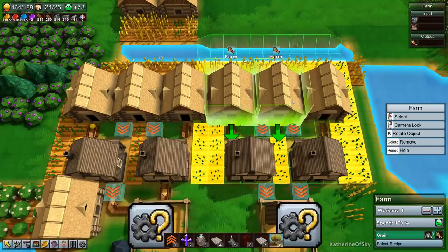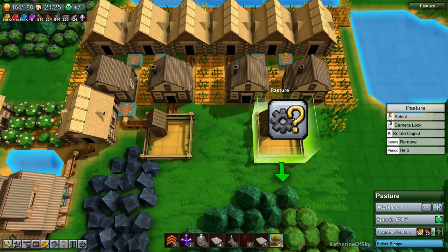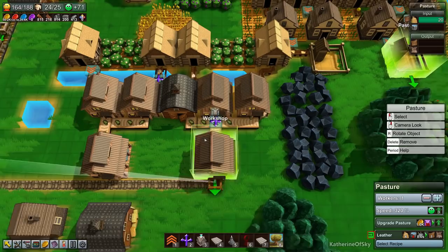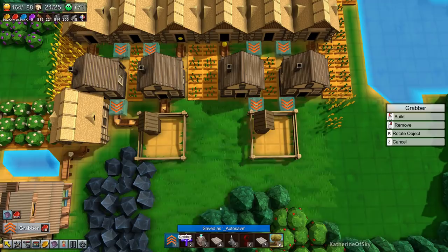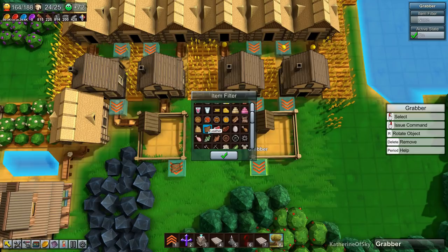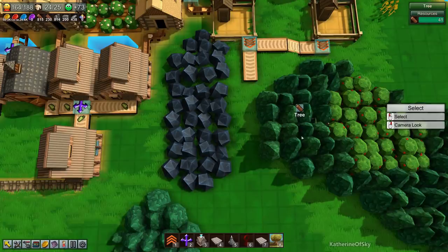We need to select the leather upgrade until we can't anymore. Leather — here we go! Now we just need to get this transferred here somehow. We'll need a grabber — this grabber will take leather. I forgot to put the water. Let's see if we can do it anyway — we need our terrain tool.